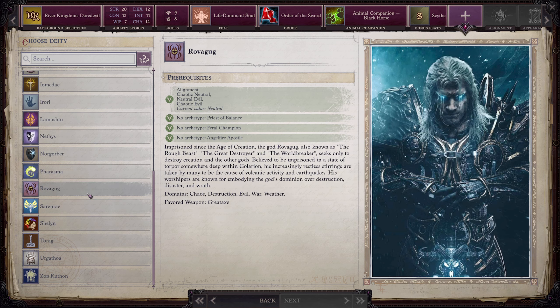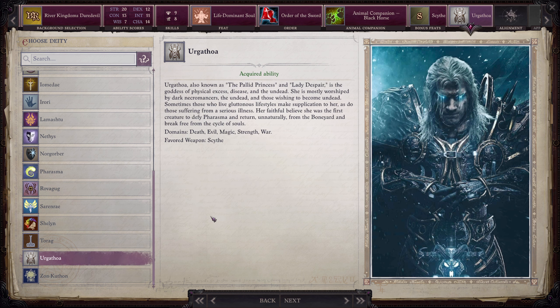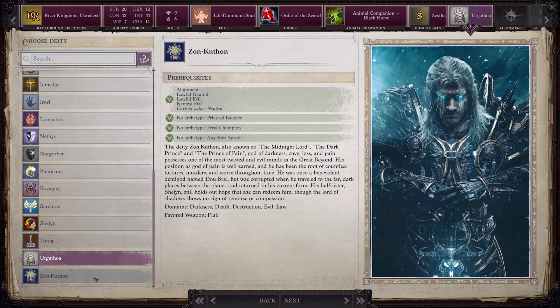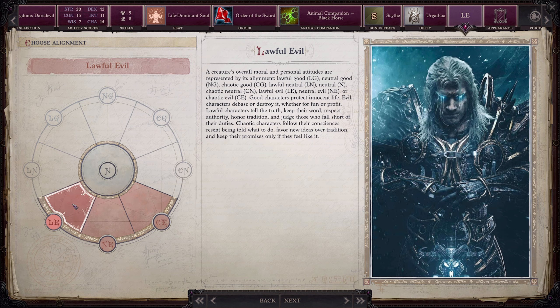For our deity there are two options: Urgathoa, whose favored weapon is the Scythe, or Zon-Kuthon, the Midnight Lord, Dark Prince, god of darkness, envy, loss, and pain. I'm going to go with Urgathoa because she is the goddess of the undead. We're going to be Lawful Evil.